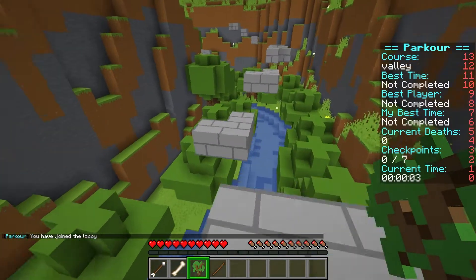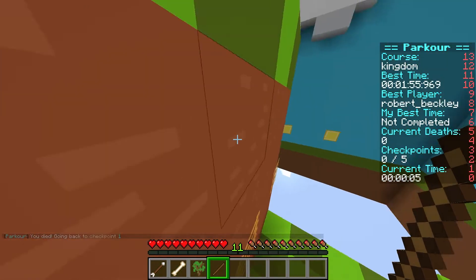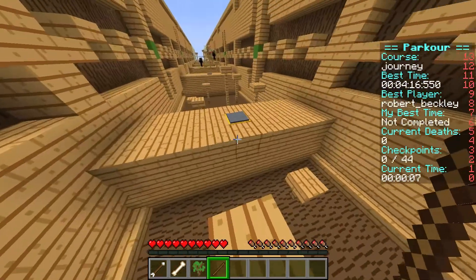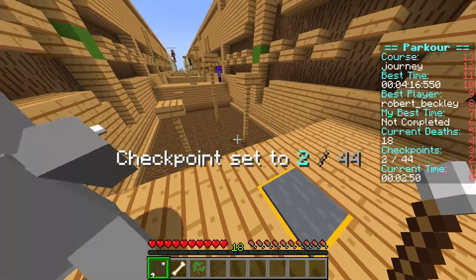You'll want to move as quickly as you can to the finish line to get the high score. You will have to jump, sprint, and climb through different obstacles throughout the map on your way to the goal. As you move through the map, you'll also need to step on pressure plates to activate checkpoints. Each time you activate a checkpoint, you will receive a notification on your screen.